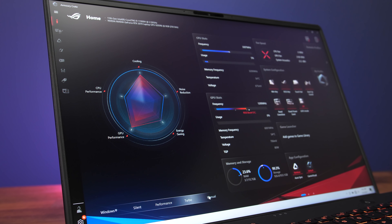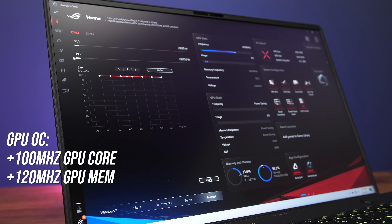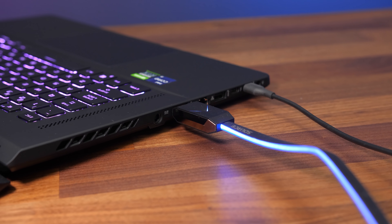The ASUS Armoury Crate software offers different performance profiles. I've done all testing with the highest manual mode, power sliders maxed out, and fans set to full speed for best results. This also applies a default overclock to the graphics, but you can modify it. Unfortunately there's no MUX switch, so it's not possible to disable Optimus for a speed boost in games — but we can bypass Optimus by connecting an external screen to the front-most Type-C port, and I'll test this as well.